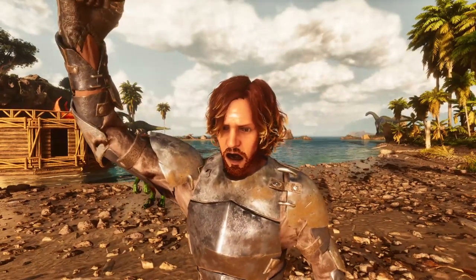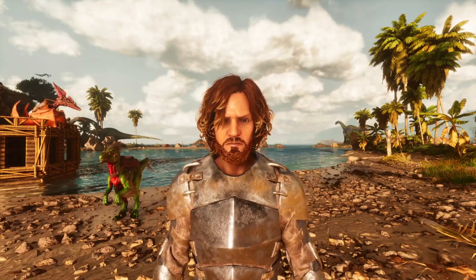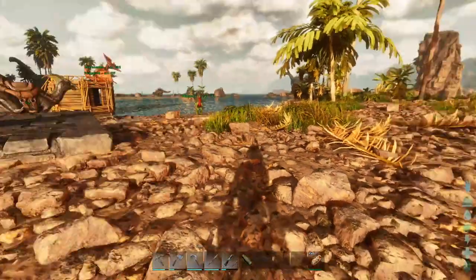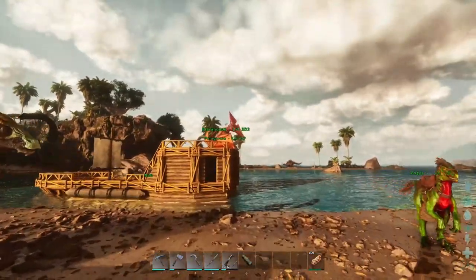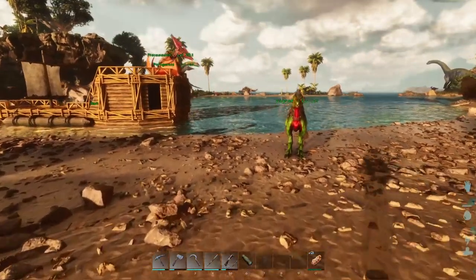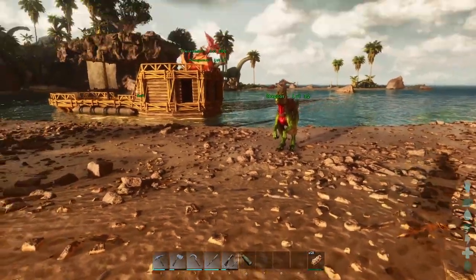Welcome back to Ark, where today I've got a plan, finally. We are going to go and get creatures to build a base. Starting off with an Argy, because I'm going to need one to carry them. We're going to try and tame three creatures this episode: a Castrotus, a Dodek, and an Argy. But the Argy has to be first, because I need it to carry the other two.